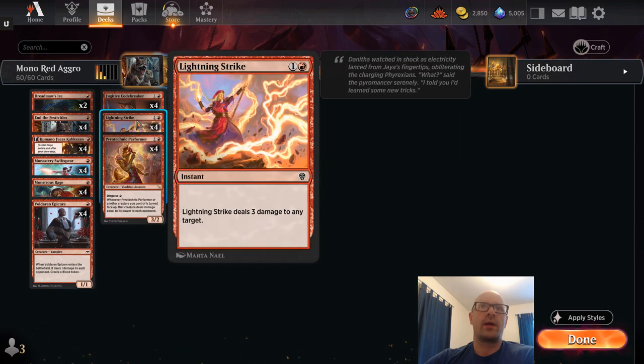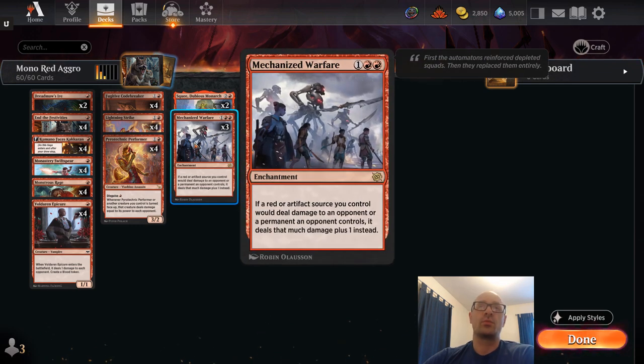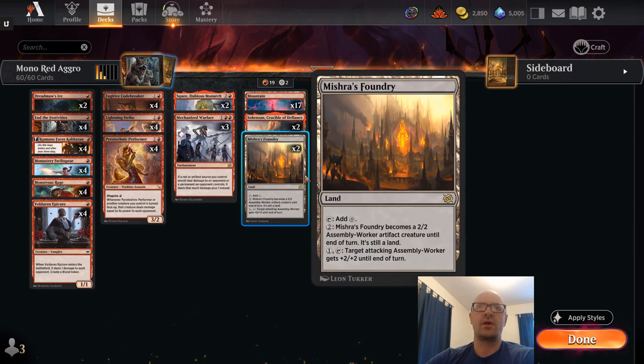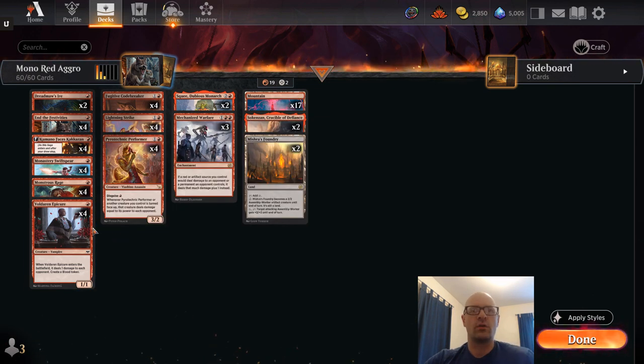We still have four copies of Lightning Strike, four Fugitive Codebreakers, and four Pyrotechnic Performers. In the three-drop slot we've got three copies of Mechanized Warfare and two Squee, Dubious Monarch. For lands we have 21 lands, two copies of Sokenzan, and two copies of Mishra's Foundry. I could see going up to three Mishra's Foundry, but because we have so many single red sources needed on turn one, I wanted only a couple copies.